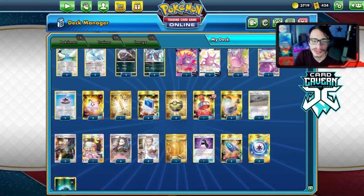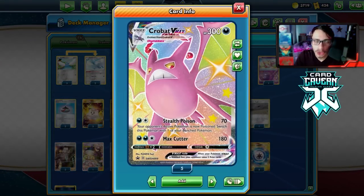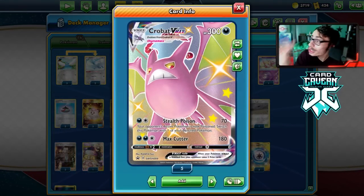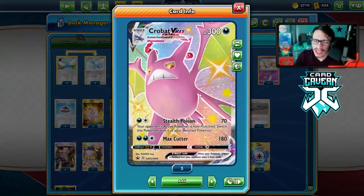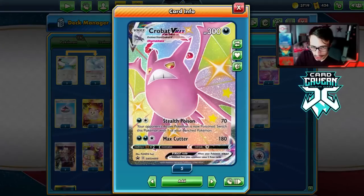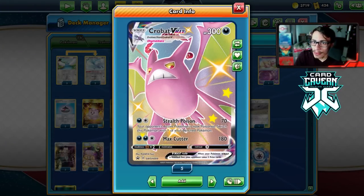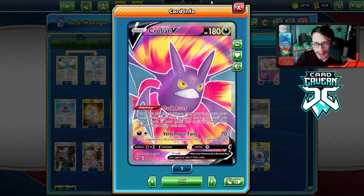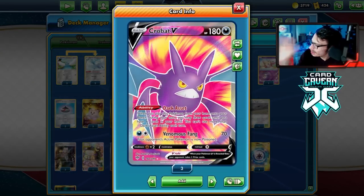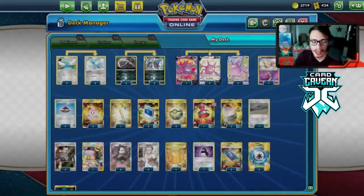Here's the list I'm rocking. I'm only playing two Crobat VMAX because most of the time we only need two — we rarely put more than one in play. Having two in play risks getting Boss'd and giving up extra prizes. I'm playing four Crobat V. For draw, I've got Marnie, Research, Sinlu, and Crobat himself with Dark Asset — a decent amount of draw on the deck.